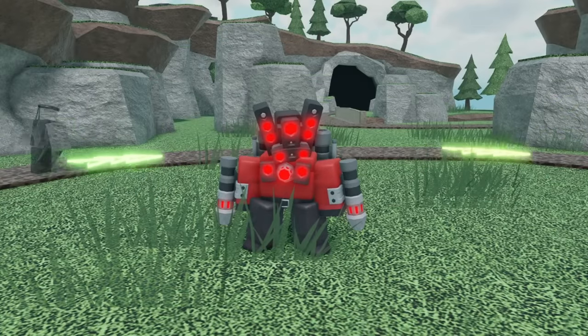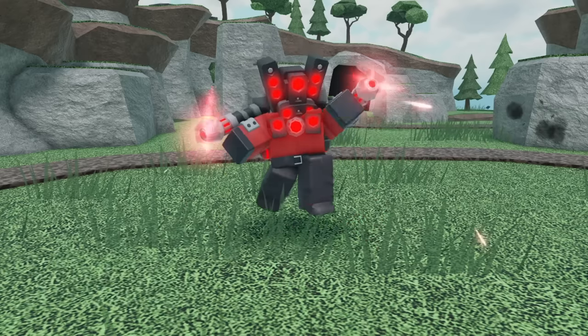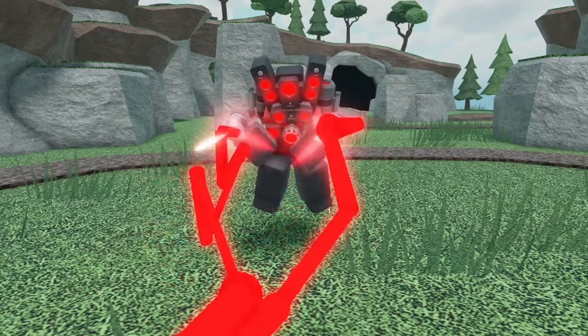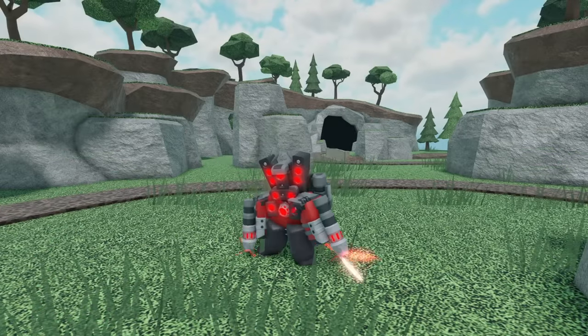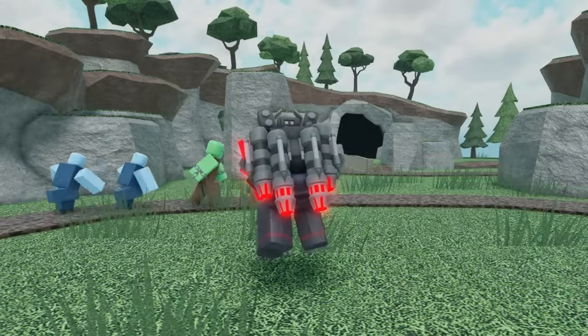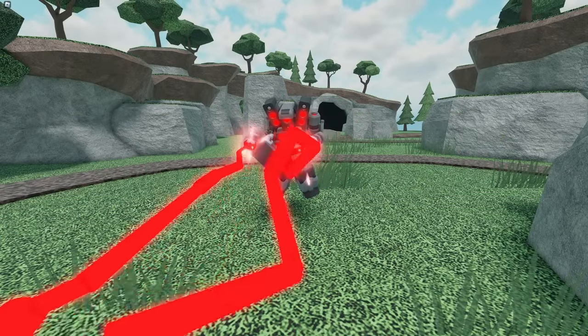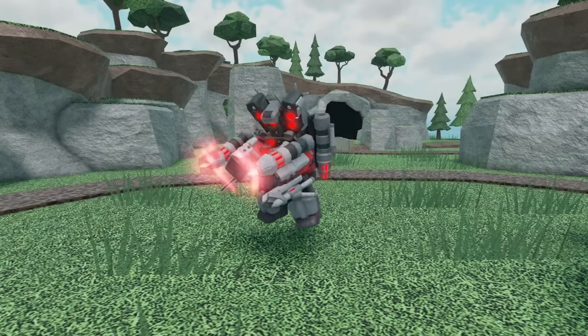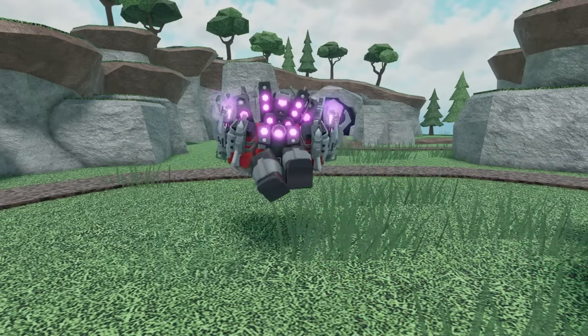Last, but definitely not least, we have the Speaker Titan Accelerator. At level 0, it has a red shirt, speakers for a head, a jetpack, two laser guns on its arms, and an awesome spinning animation when it's charging up. At level 1, it gets some gray shoulder pads. At level 2, it gets two extra thrusters on its jetpack. At level 3, it gets an extra energy core on its chest. At level 4, it gets two gray missiles on its arms. At max level, all the lights have turned purple and the speakers have gotten much bigger.